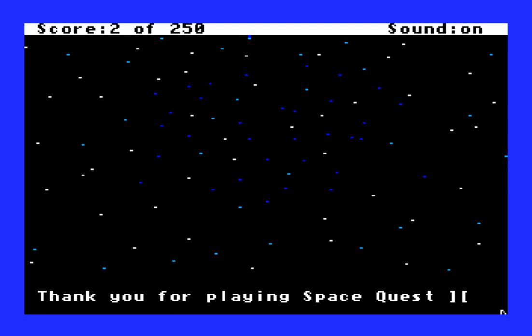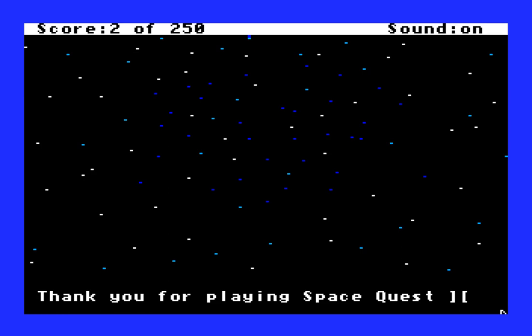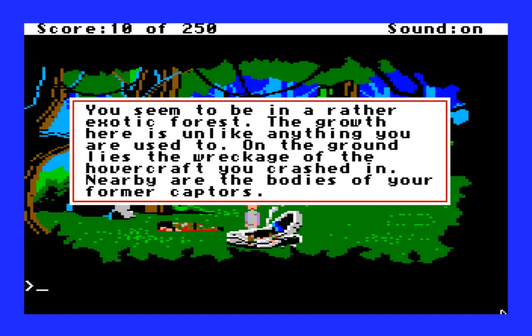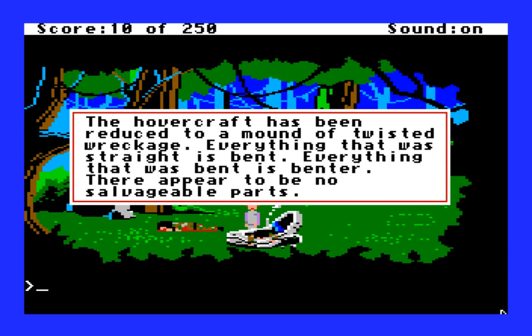Anyway, let's get back on track. A logical thing to do, since you seem to be in a rather exotic forest — the growth here is unlike anything you are used to. On the ground lies the wreckage of the hovercraft you crashed in; nearby are the bodies of your former captors. Let's examine this hovercraft and see if there's anything here. "The hovercraft has been reduced to a mound of twisted wreckage. Everything that was straight is bent. Everything that was bent is bent-er." That's one of my favorite sentences from any adventure game. There appear to be no salvageable parts.